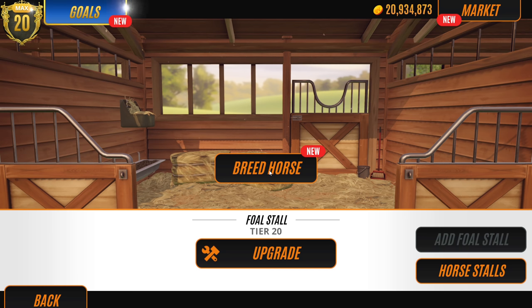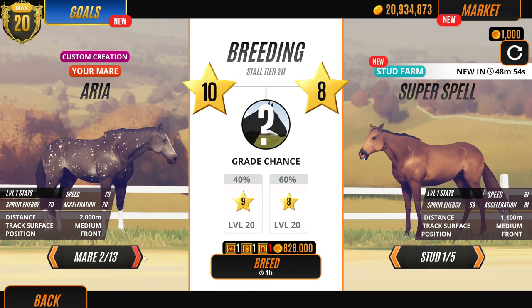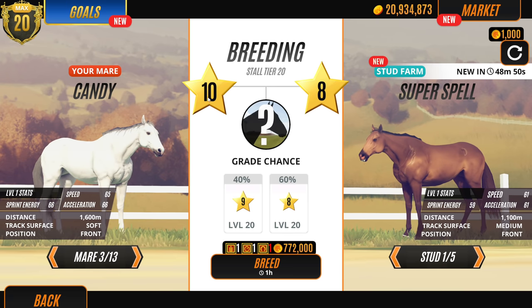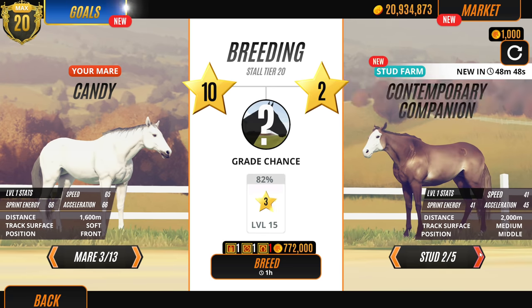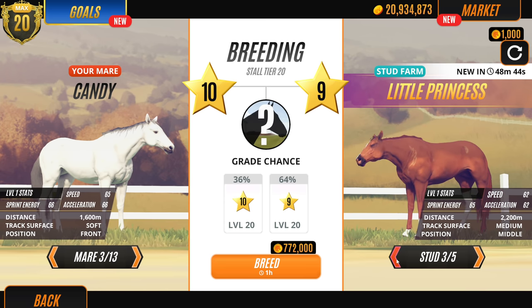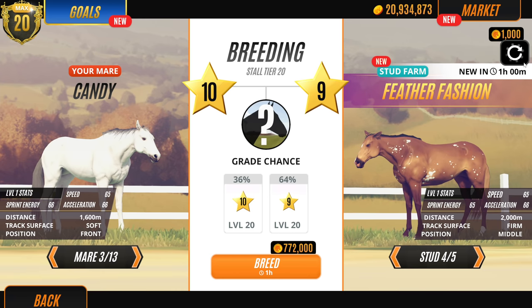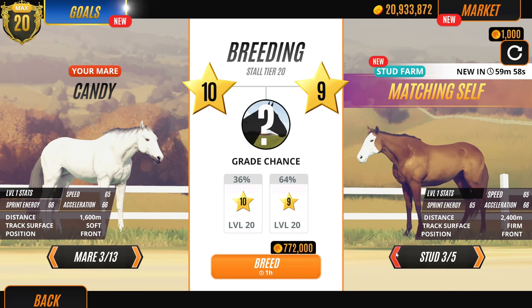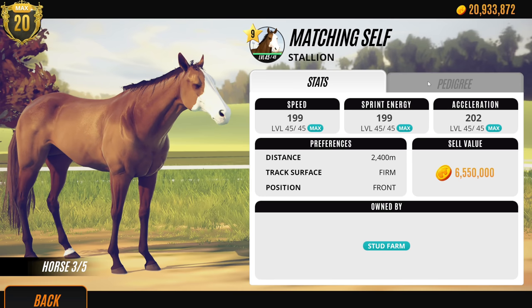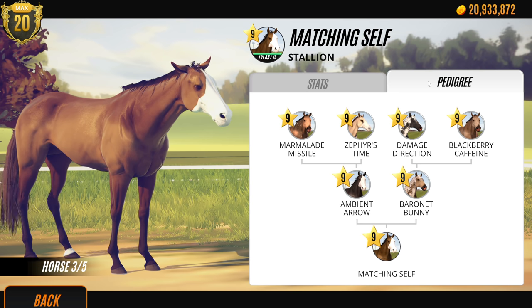I'm going to breed Candy with a black stud if I can find one, using random studs. I don't do this very often because I've got a bit of OCD when it comes to my level pens. Let's see what level nine stallions we have. There's one - it's got good stats actually. Does it have black in the family tree? It does! Should we try it and see if that produces a black horse?